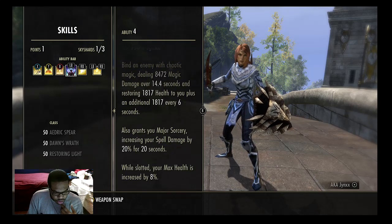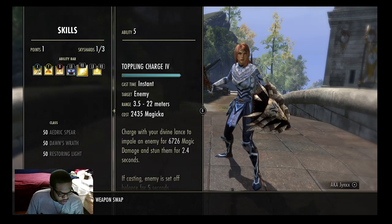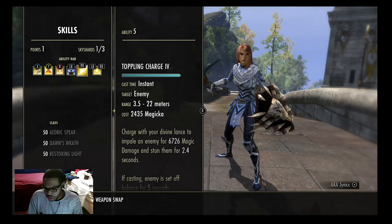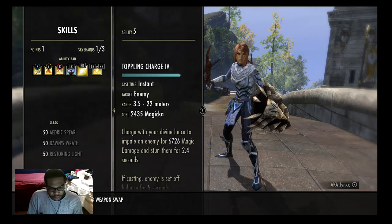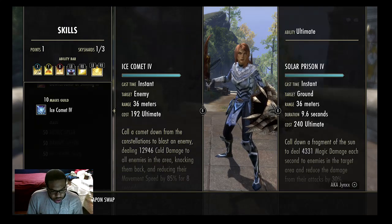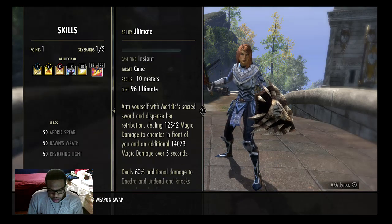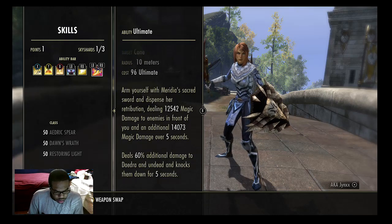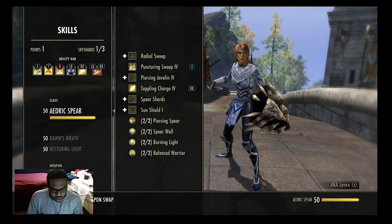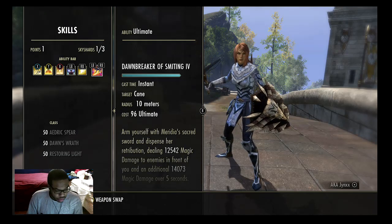I am using Structured Entropy for the Major Sorcery buff; having it slotted also gives you 8% more health. I'm using Toppling Charge — it's buggy and does mess up a lot. If you don't like it you can use Invasion, since you are running Repentance. If you're not running Repentance I don't recommend Invasion because you'll need some way to get your stamina back. Usually I have Dawnbreaker on my front bar. Templars really don't have good ultimates, so Dawnbreaker is a must. If you don't have Dawnbreaker you can use Radial Sweep, or Nova — though Nova costs a lot.